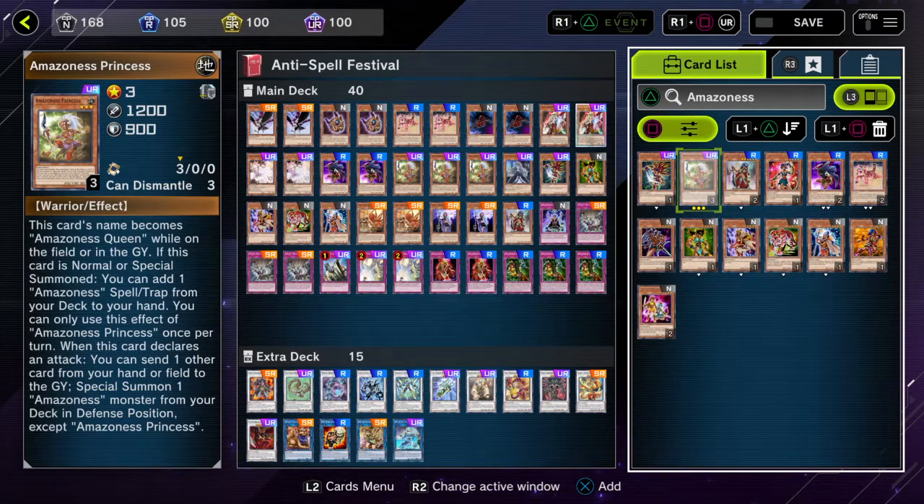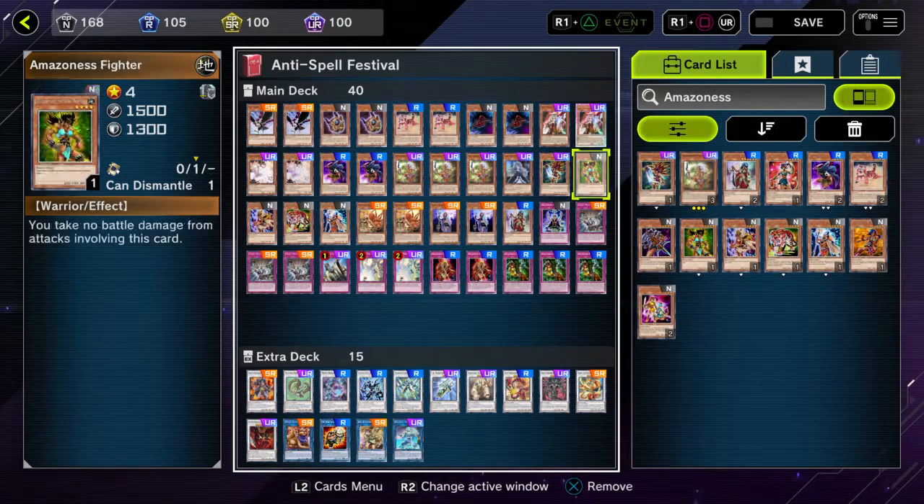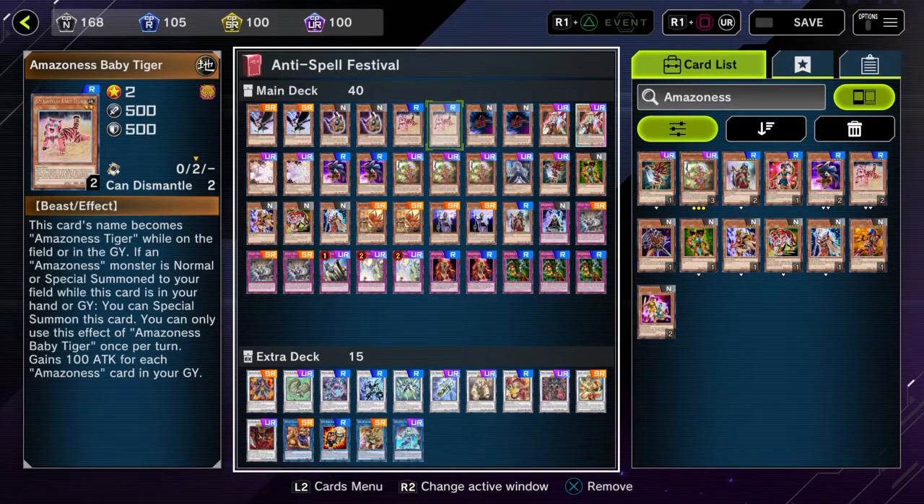Let's get to the deck list. For the Amazonas cards, you have two Baby Tigers. You can play one or three, but three can be way too much and one is not enough, so two Baby Tigers is the right number. Amazonas Baby Tiger's name becomes Amazonas Tiger while it's on the field or graveyard, and if an Amazonas monster is special summoned to your field while this card is in your hand or graveyard, special summon this card — a once-per-turn effect.